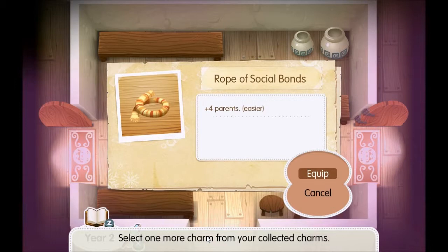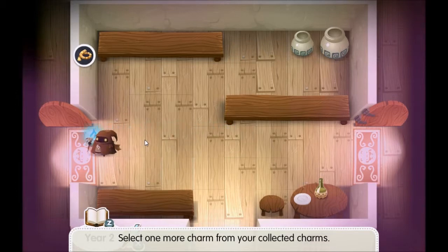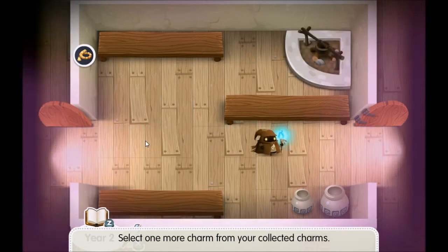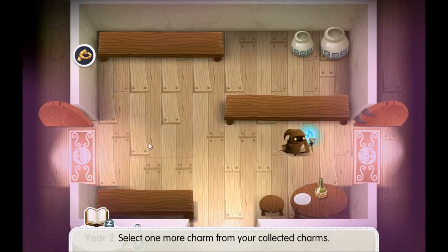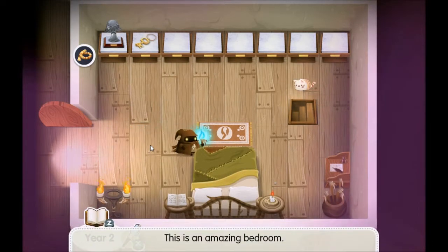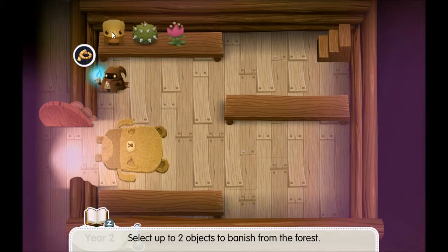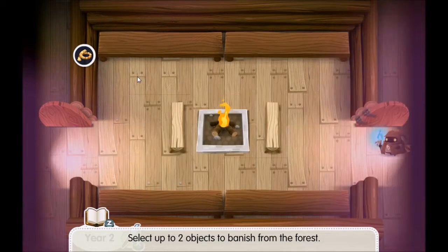Rope of social bonds — plus four parents — makes things easier, so I might as well equip that. That was from my previous character. If you have anything left in the house, it's left over for your later characters. Now I don't think I've ever come down here before. 'Select two objects to banish from the forest.'